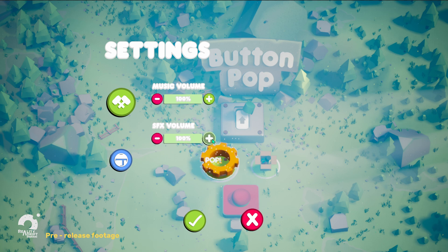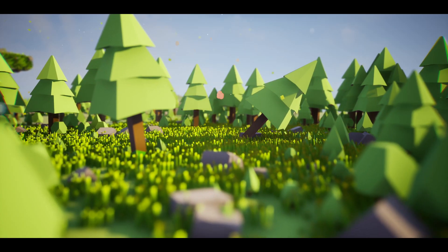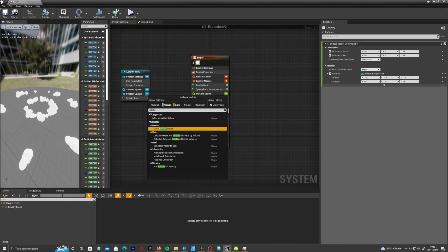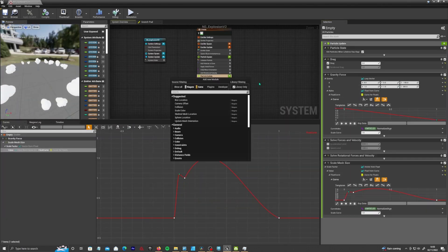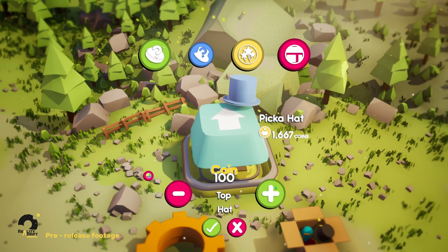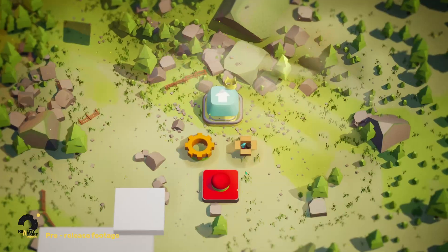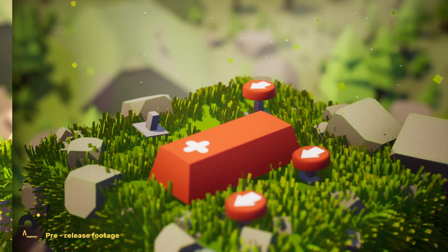One of the last things I worked on this week was a tutorial on how to make the explosions in Button Pop — it goes through the entire process of making the explosion effect. I also released my first devlog last week which covers the basics of what the game is and where it was at that time, and you get to see some of the characters — worth watching to see how the game is developing.